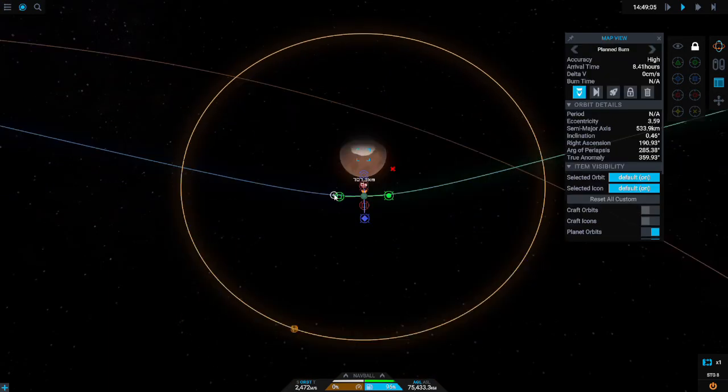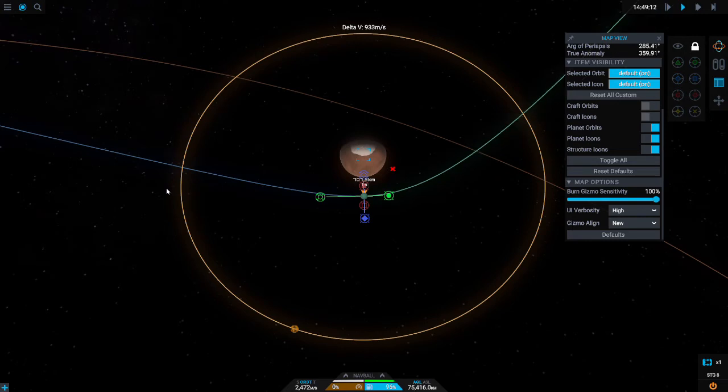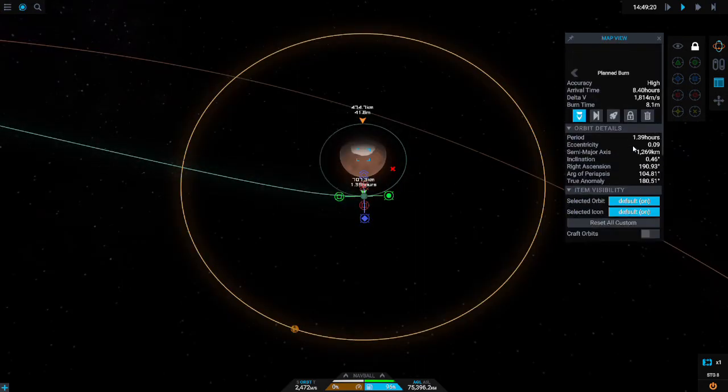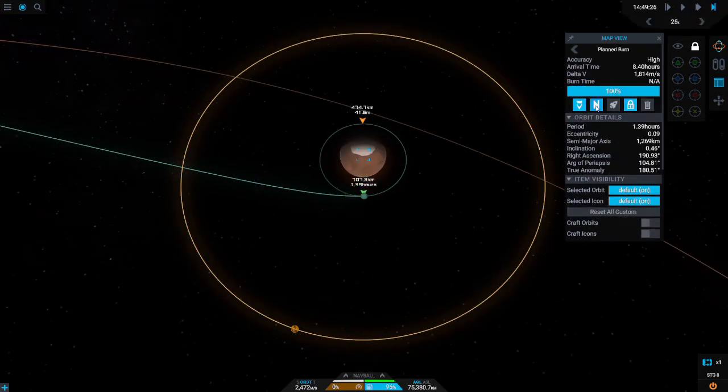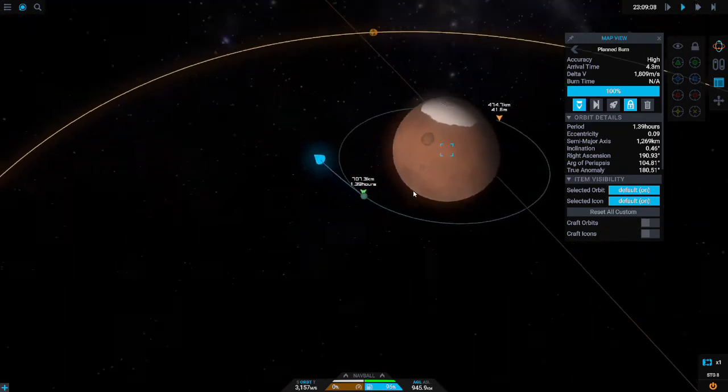Make sure you put your maneuver node right on the periapsis, because that's gonna be the most efficient. This should be pretty easy — it's the home stretch for getting there. It's basically just a time warp. This burn is gonna take another minute — I'll see you in a few seconds.